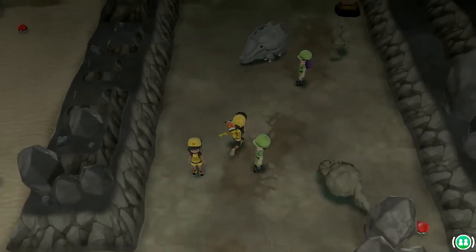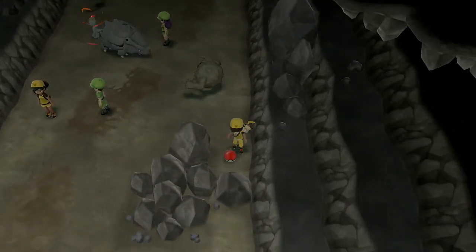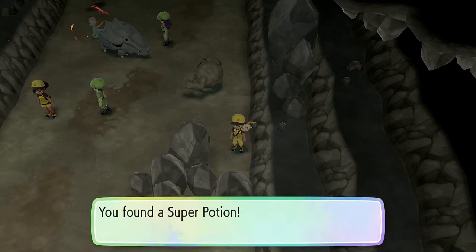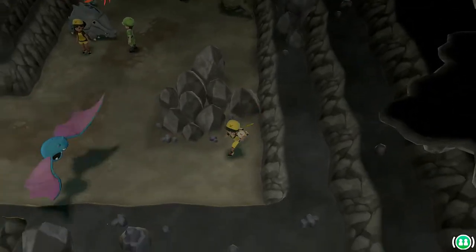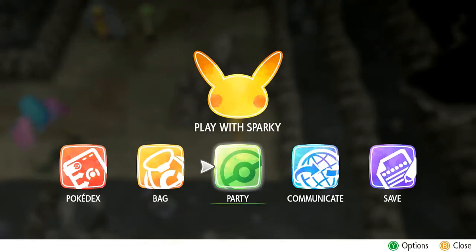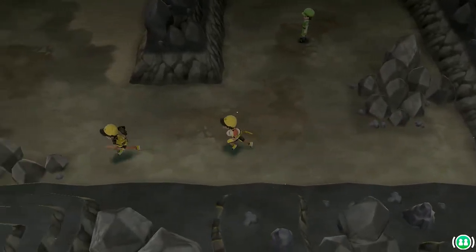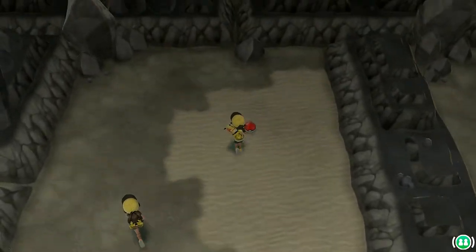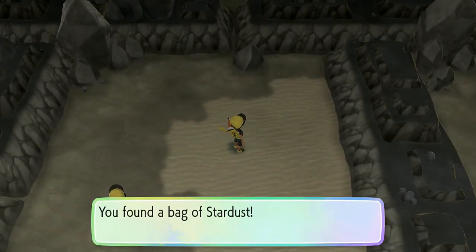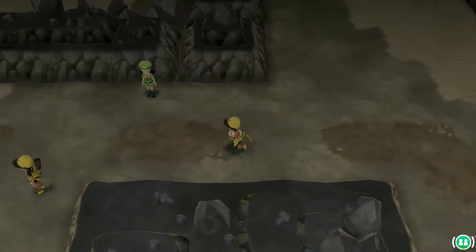The more off-screen capturing we do the better. Graveler, get the heck out of the way! We found a Super Potion. I'll escape this next Pokémon — probably should have done this from the get-go. There we go — no Pokémon in sight. We found a Stardust, which we'll be selling for more Pokéballs.